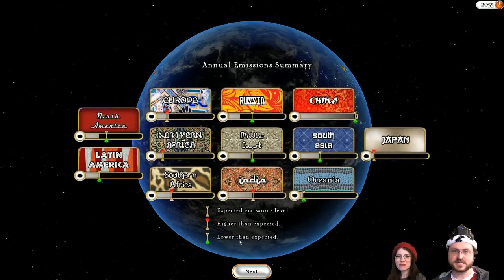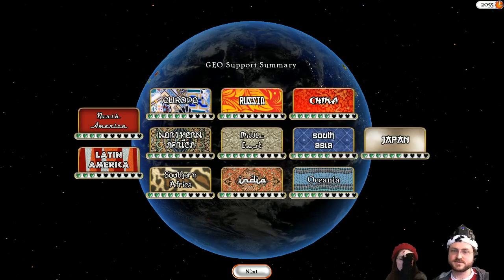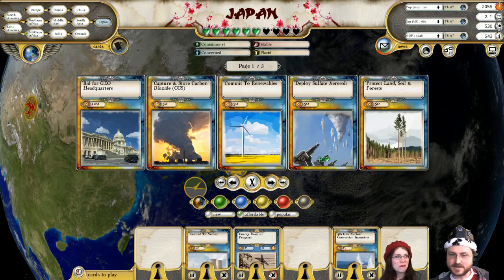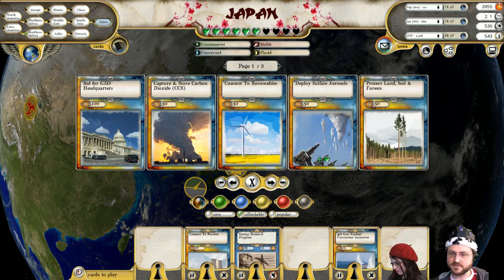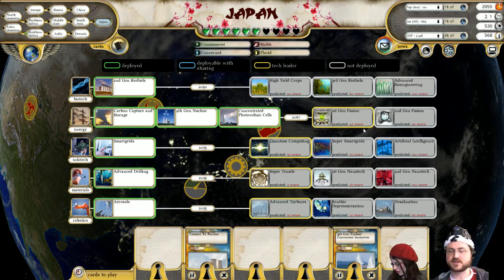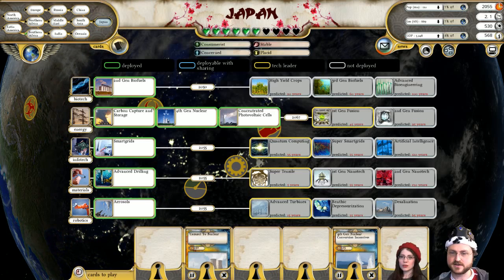Photovoltaic cells — excellent! I'm going to kill the energy research program because the next thing is ages away — it's fusion, and we don't need to worry about fusion quite yet.